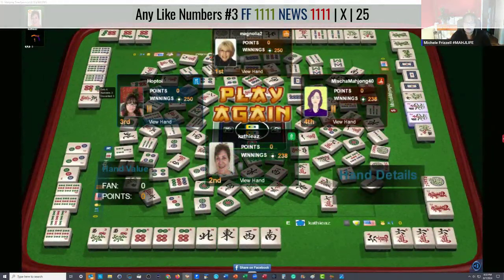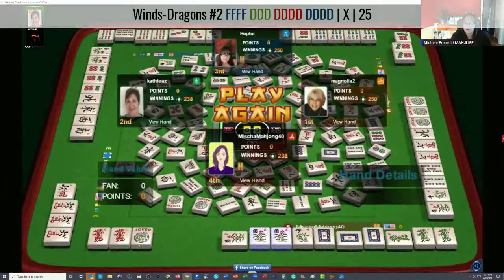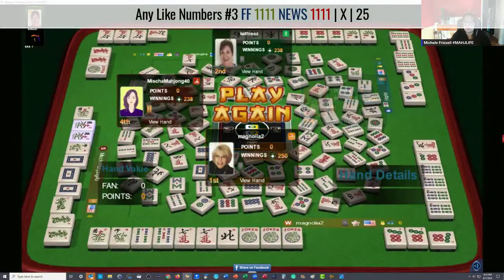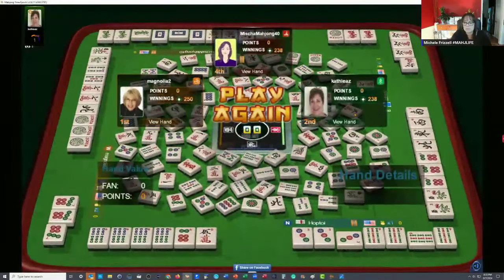So we were blocking each other. And look — they have a pure hand going; they wouldn't get the six from me. And here — ready on a red, well they needed a joker because there were two red dragons out. Over here, sevens — but they couldn't get wins. Wall game — it's a draw.